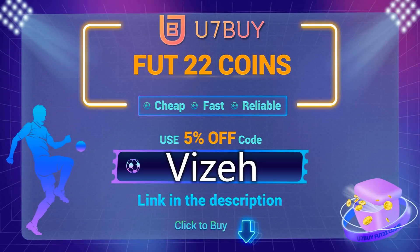For the cheapest and most reliable coins on the market, go down to you7buy.com. Link is down below in the description and make sure to use code VISA at checkout for 5% off.